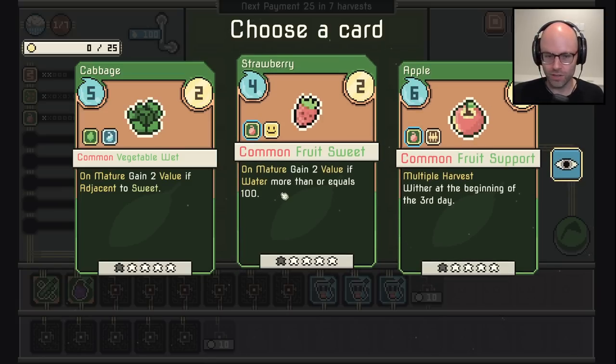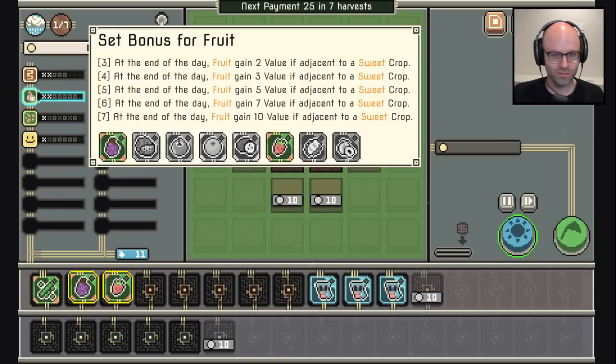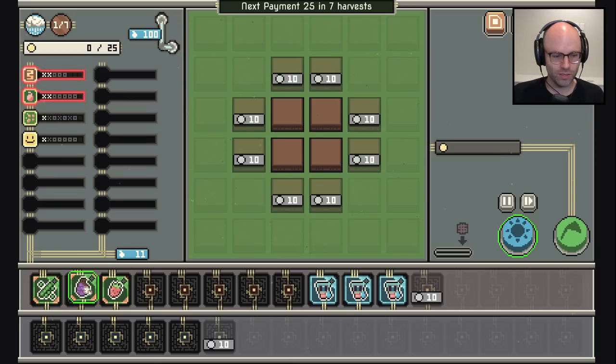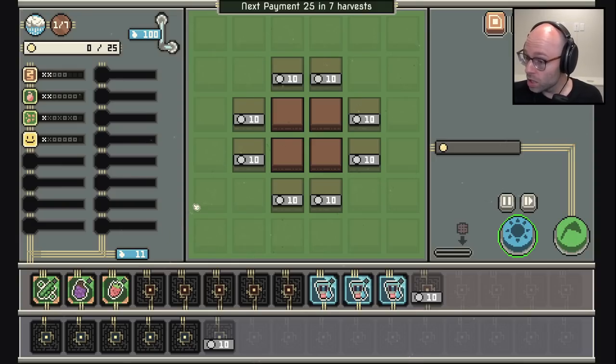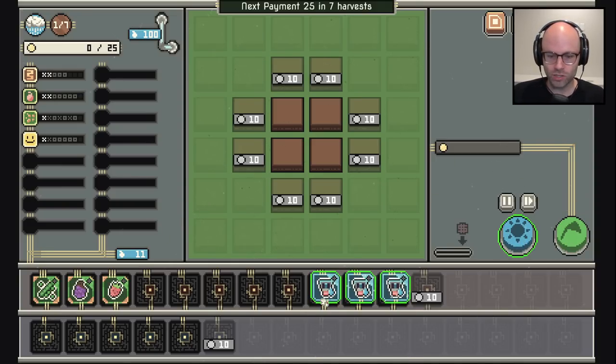On mature consume two water — gain three value. Give me a common fruit sweet, that would give me two fruits which would activate my set bonus. Now my fruit set bonus is: fruits gain two value if adjacent to sweet. You're telling me grapes aren't sweet, bro? Whatever — start me up, I'm ready. They're like the sweetest there is!